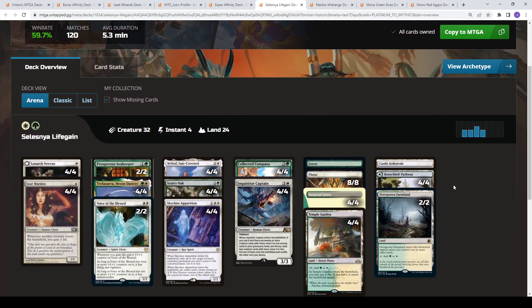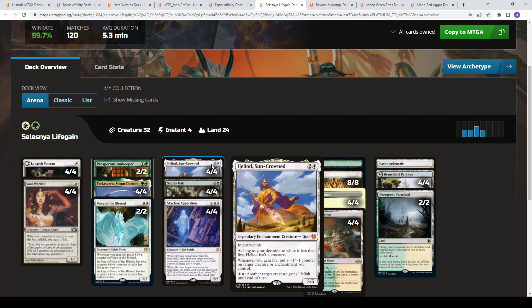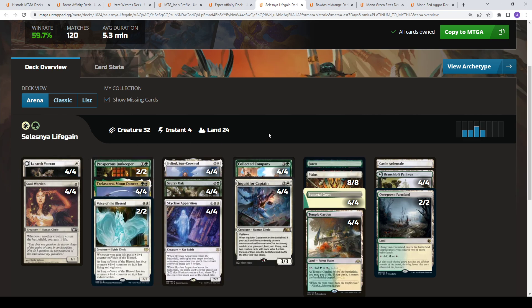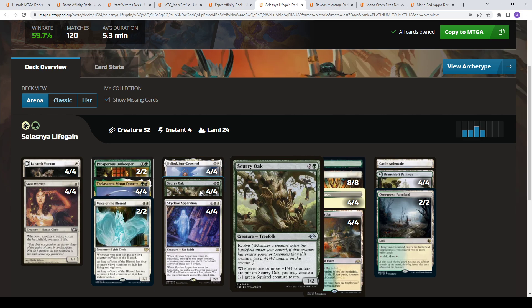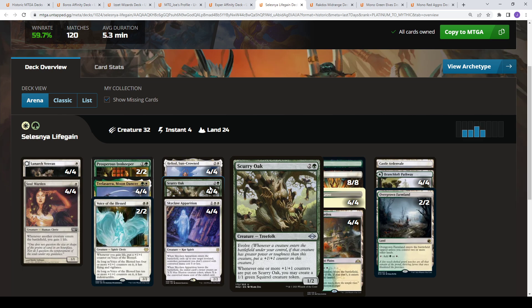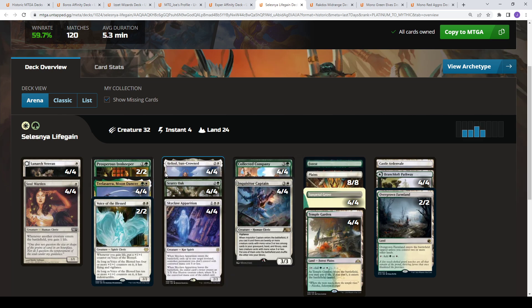Then we go to Selesnya Life Gain — a Heliod combo deck. For those unfamiliar: Heliod, Sun-Crowned plus Scurry Oak plus any 'when a creature enters the battlefield, gain a life' creature gives you infinite life, infinite squirrel tokens, and something with infinite power. Heliod puts a counter on something whenever you gain life; Scurry Oak enters triggering the life gain from one of your dorks, you put the counter on Scurry Oak which creates a squirrel, gains you a life, and you keep repeating. You click click click and eventually make your opponent concede or kill them with squirrels. You have the fair game backup plan with Trelasarra and Voice of the Blessed to make big creatures, and Collected Company plus Inquisitor Captain as ways to find your combo pieces. Skyclave Apparition is removal for hate pieces like Ferocidon.